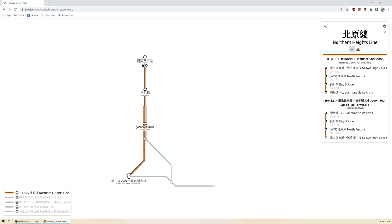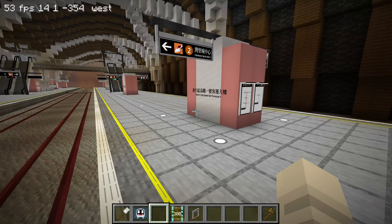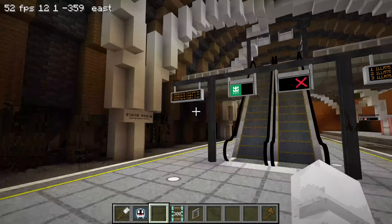The Northeast Line goes from High Speed Terminal One to North Tundra. This new one, the Northern Heights Line, goes from spawn straight to St. Anne's, stopping through North Tundra and Bay Bridge. Originally I was thinking of taking the Northeast Line to the northeast and not going to St. Anne's at all, but Lily wanted a line from spawn straight to St. Anne's, so I've opened a new service. This is using platform two.